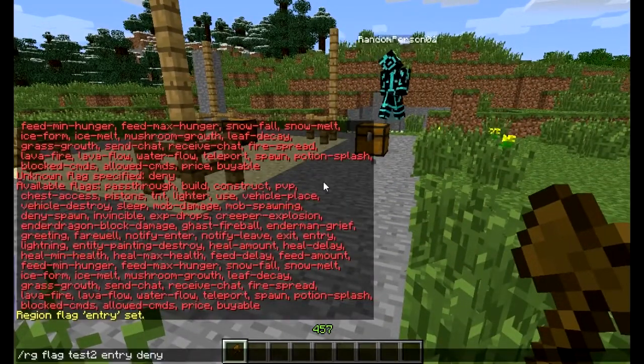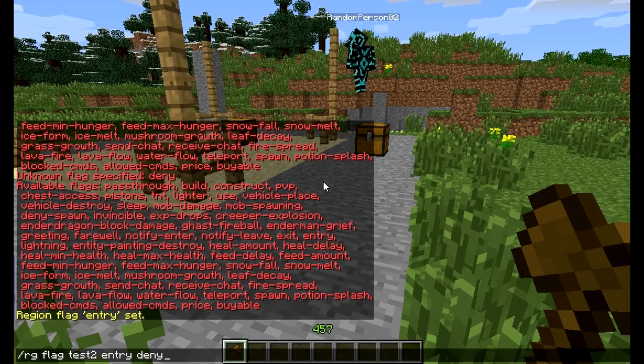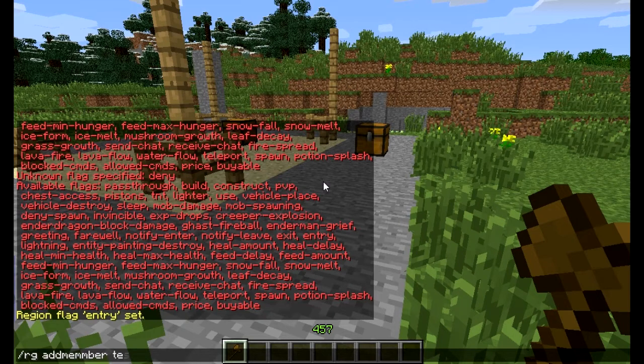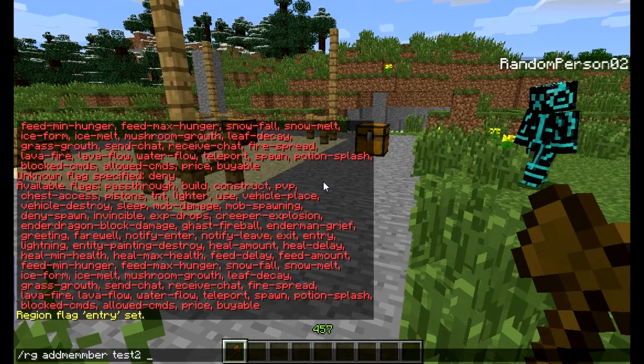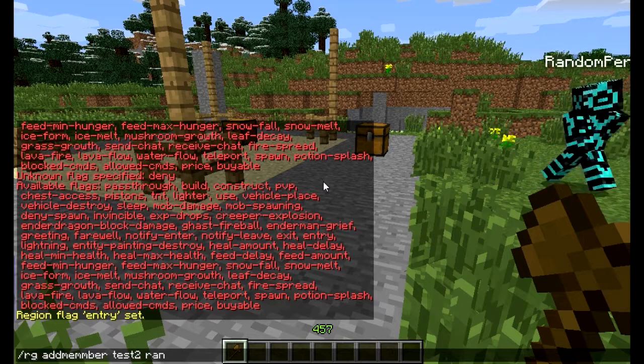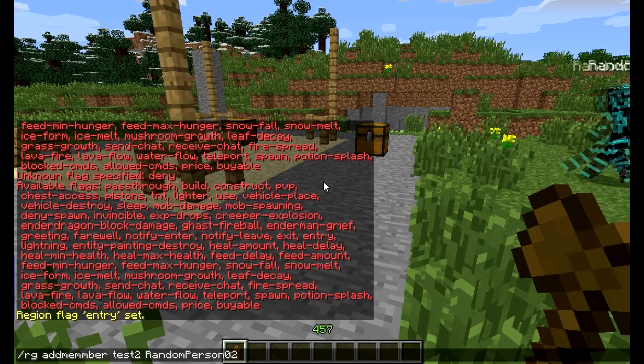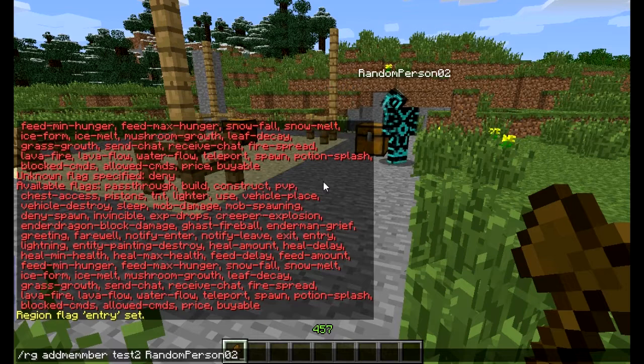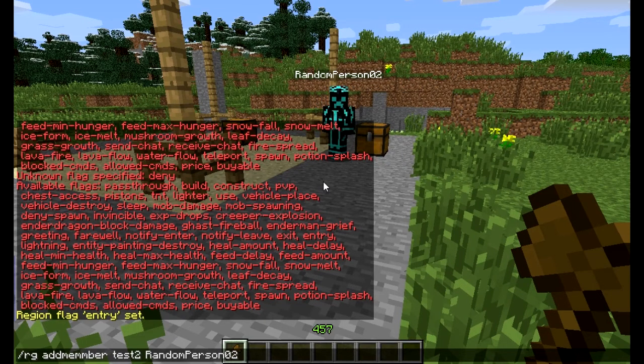But if we want to give him access to it, what we want to do is add him as a member to it — add member test 2, RandomPerson02. Or if you're doing groups, like if you've got a prison server, you would do a group. Certain prisoners have access to certain areas, so you'd do a group like this.